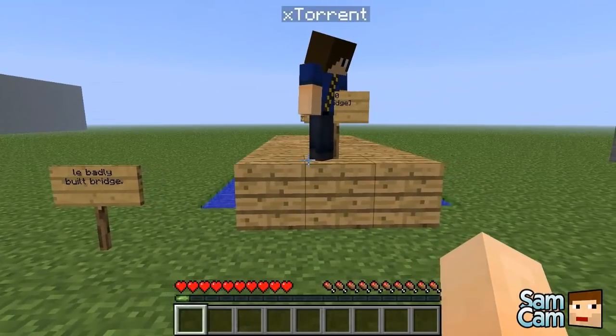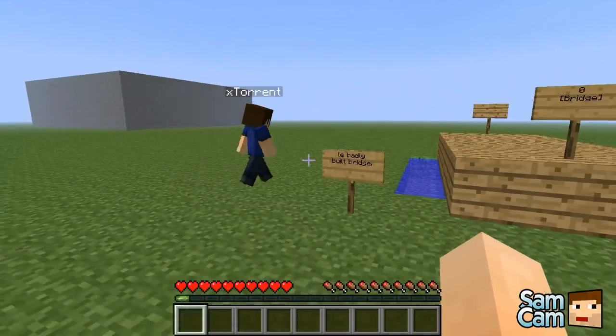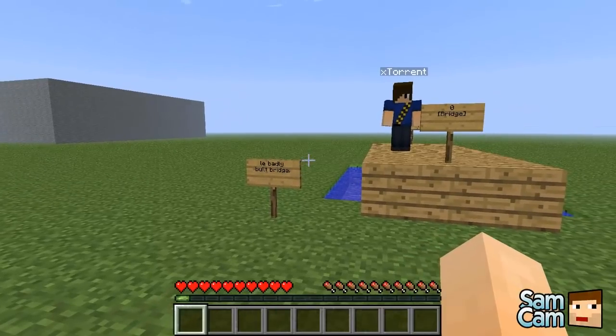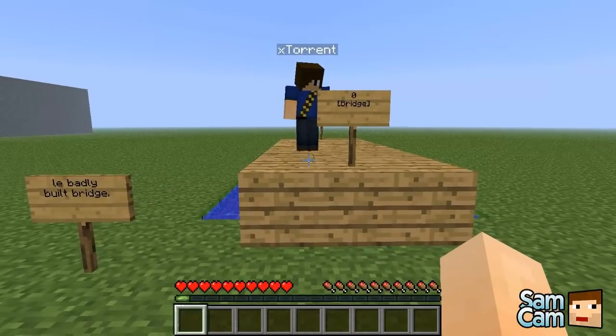The plugin has been around for ages - it was probably the first to add Minecraft computers, back in Alpha. It adds computers, redstone ICs (integrated circuits), moving bridges and more. Every feature of this plugin can be disabled, so if you're a server admin you can customise anything you want within it and let players use whatever feature.